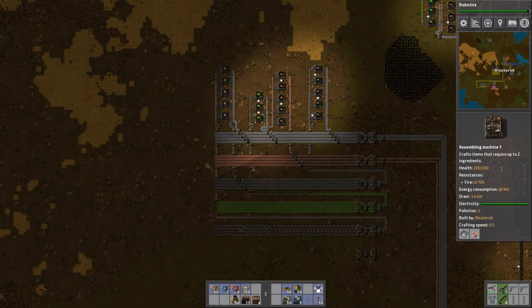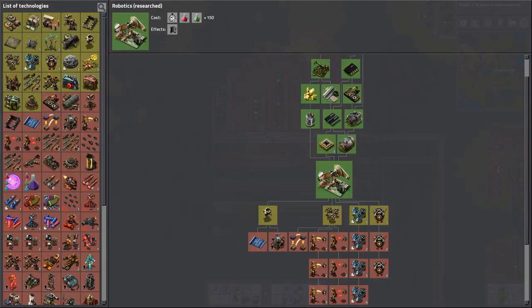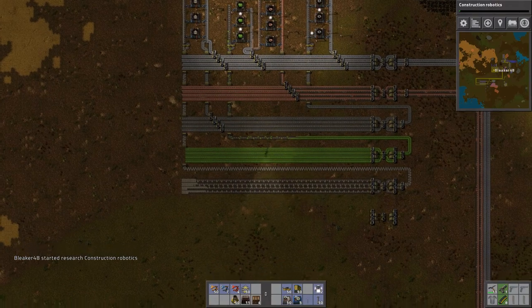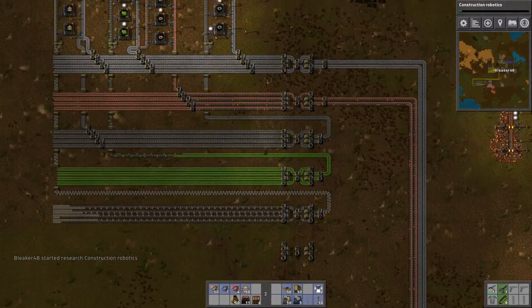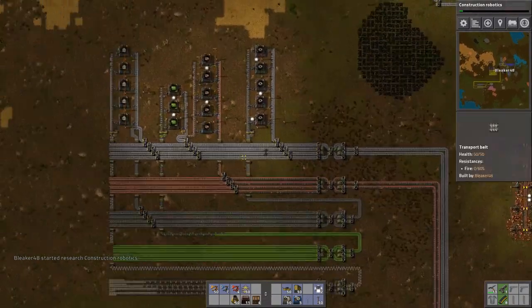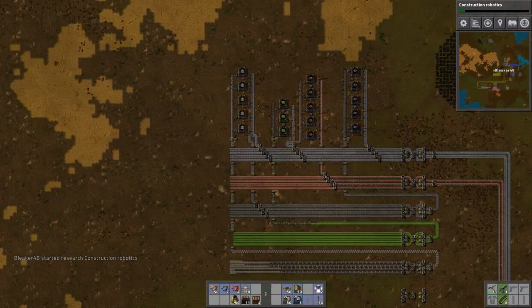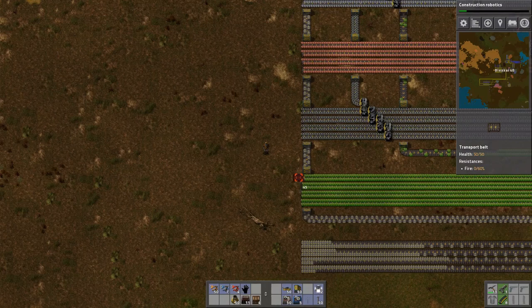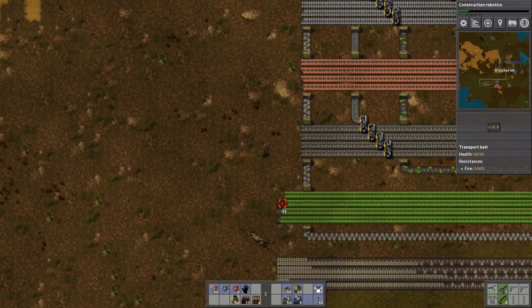Whereas if I need more gears and I made them over here and immediately turned them into splitters, I would consider that locally producing them somewhere else. Oh cool — flight's done! Pretty soon I can get construction robots. I've never actually used construction robots, so there will probably be an awkward break around episode 10 while I figure out robotics and all the more advanced stuff.